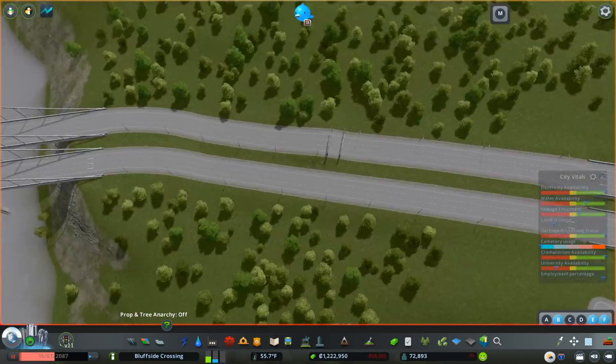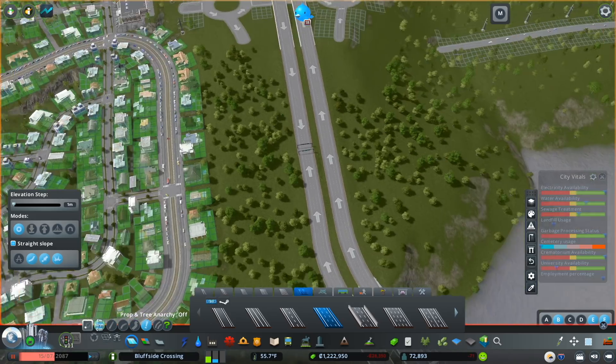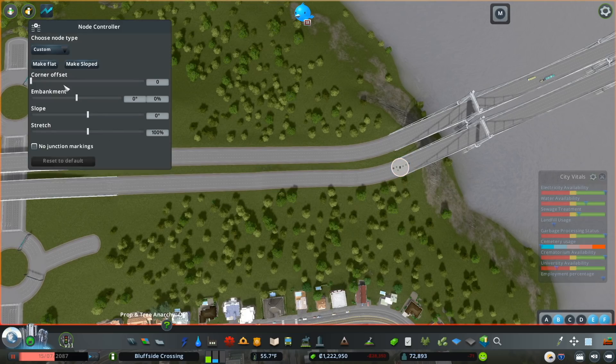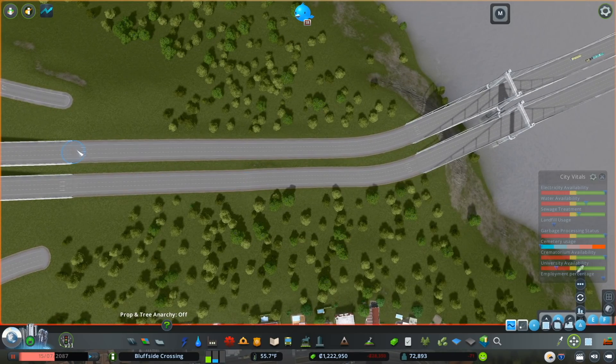There's a little bit of weird height stuff going on here. Let me pull up Node Controller and see if I can do anything to smooth some of this out. Probably as good as it's going to get. Let's make sure we have all of these highways going the right direction — and we definitely do not. We'll go through Node Controller again and make sure everything is as good as it can be. I do want to just make sure that we have a nice slope, so I will slope these objects.